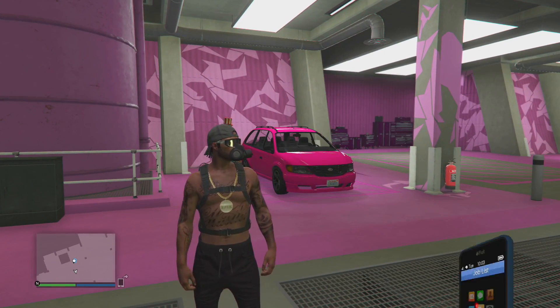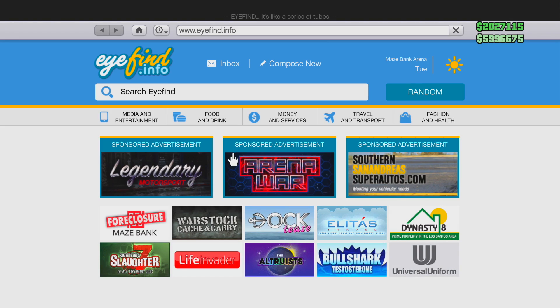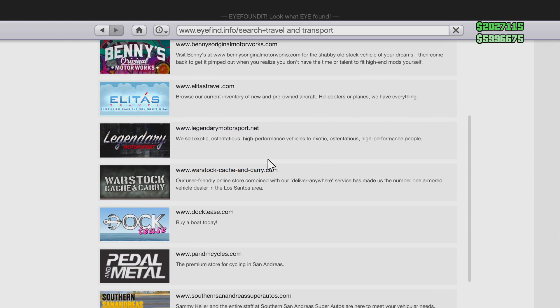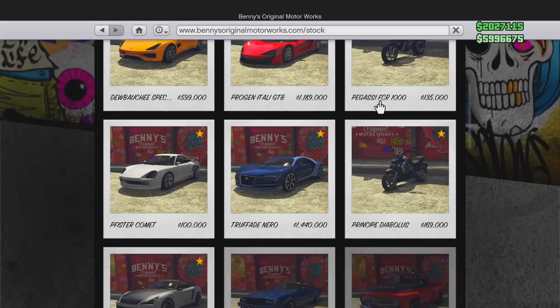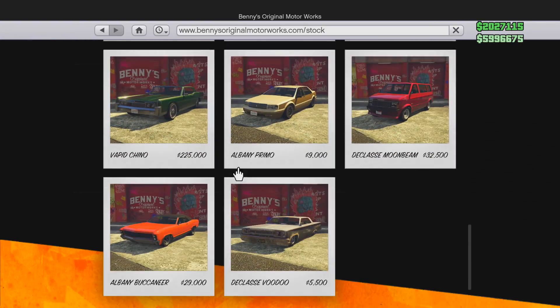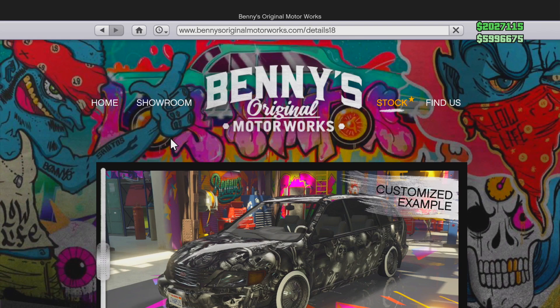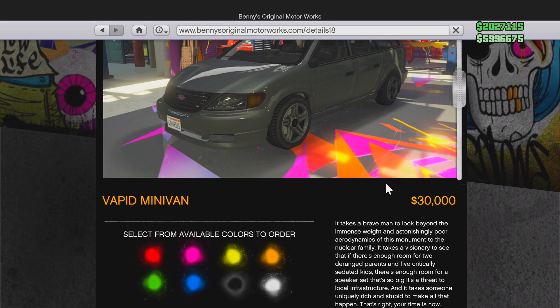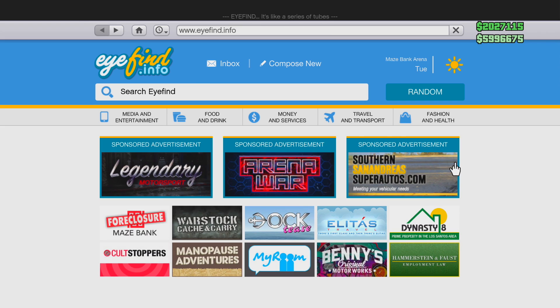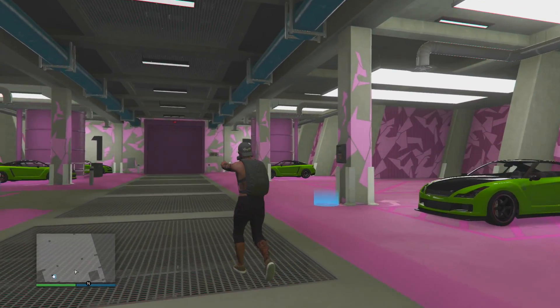You get the Vapid minivan from the Benny's vehicle site. Pull up your phone in-game, go into your internet, go down to Benny's vehicles — or go into Travel and Transport, then go to Benny's, then go to Stock, and scroll down to the Vapid minivan. Once you purchase it, have it sent over to your arena and put it in the same slot that I have mine. You don't need to buy that exact vehicle — I recommend it because it's one of the cheapest — it just has to be a vehicle that you can modify.